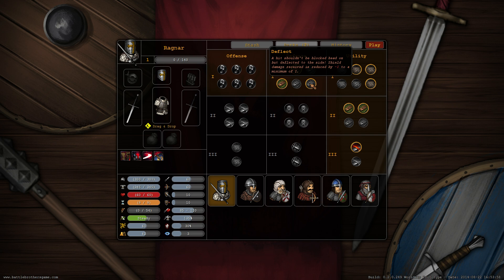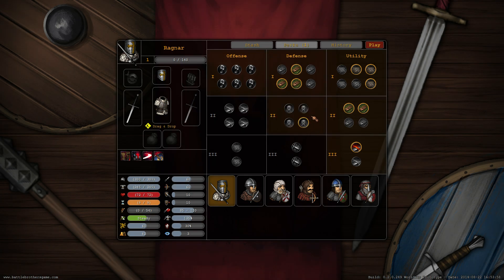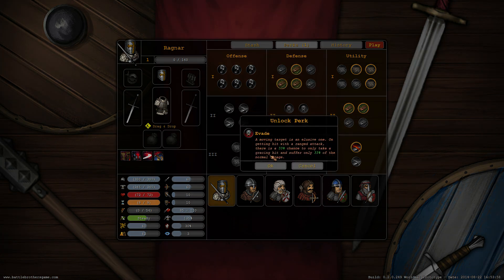Two points left. Unbending gives more hit points — let's take that one. And now one left. Shield expert doesn't really fit, but evade might be a good idea — it gives the character a chance to evade any attacks.